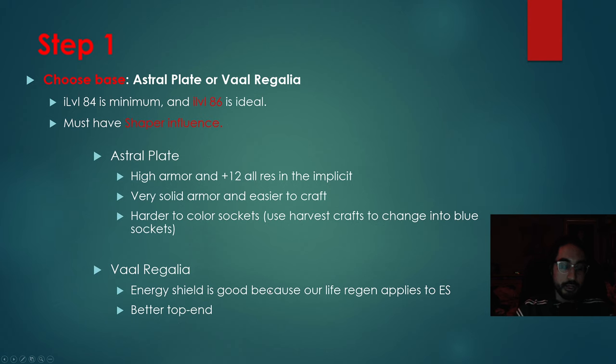Val Regalia gives us energy shield, and this is good because as an Inquisitor specifically, our life regen also applies to our energy shield regen. So we're going to have a lot better regen in maps, and we're also going to have just a bigger health pool. However, if you don't have lots of endurance charges from those jewels or the Watcher's Eye that gives us physical damage reduction, we also have quite low armor.